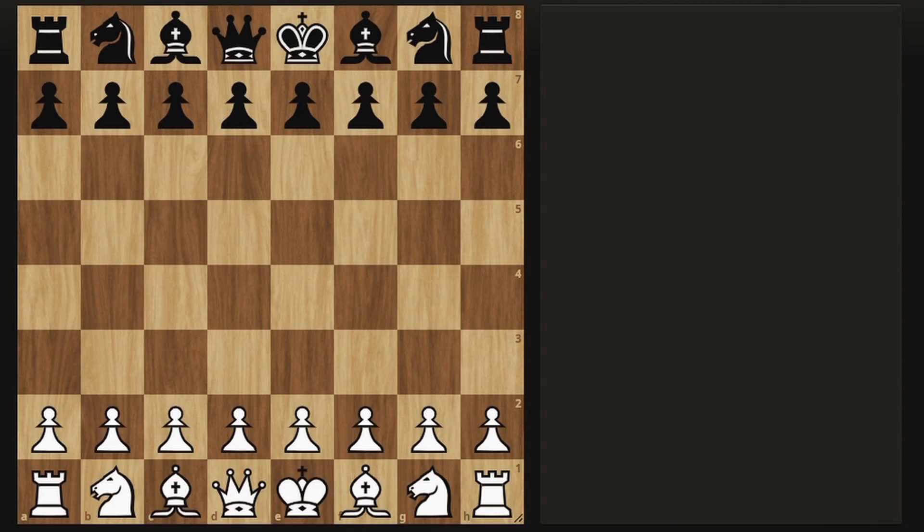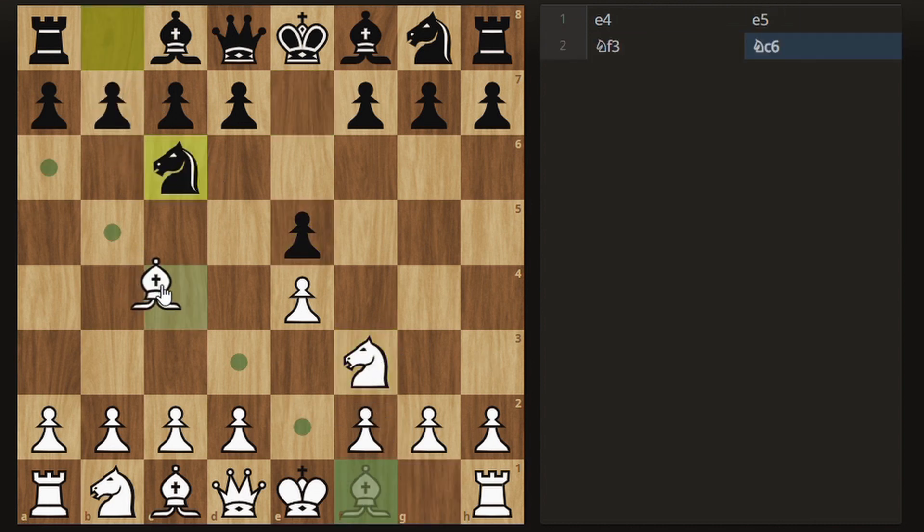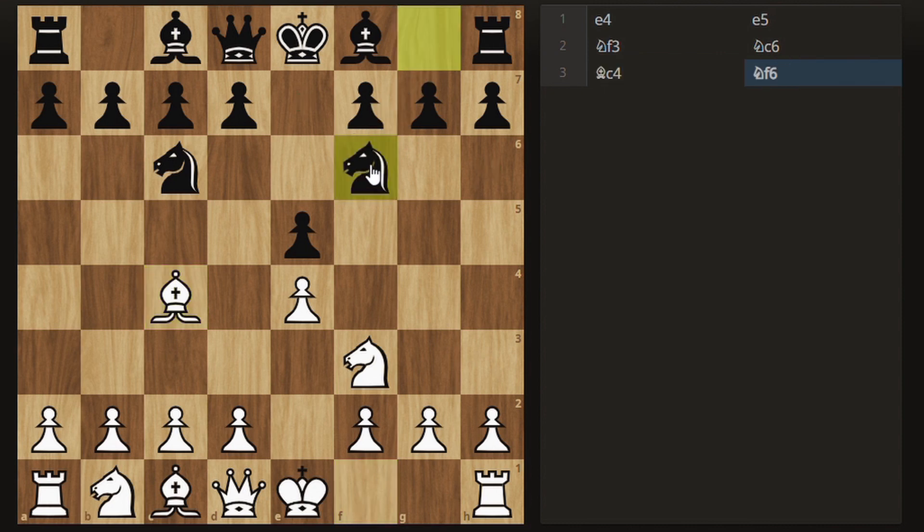The Fried Liver Attack comes from an opening called the Two Knights Defence and it's actually a very common opening. It begins with the moves e4, e5, knight f3, knight c6, bishop c4 and knight f6.